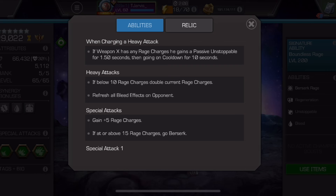My favourite rotation at the moment is to get the opponent to two bars of power, whether they throw a Special 1 or not, as long as they've reached two bars and dumped it all. Then I throw my Special 1, get hit a few times, do a combo, Special 1 again, use the relic, then heavy attack from the relic — because that puts me just below 10 charges by the time I get out of the relic. Then I can refresh and double them all, and still have my unstoppable available to rely on again.